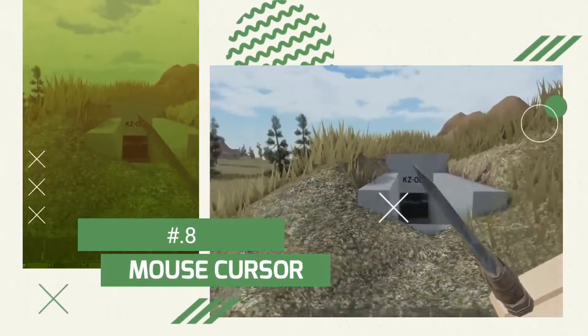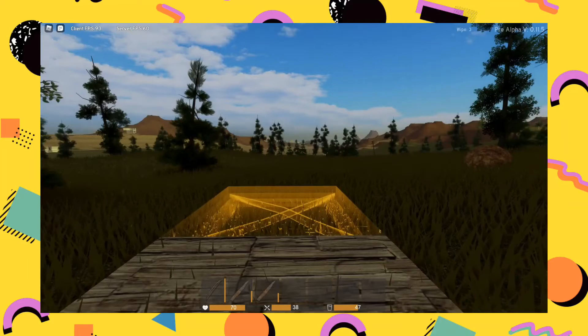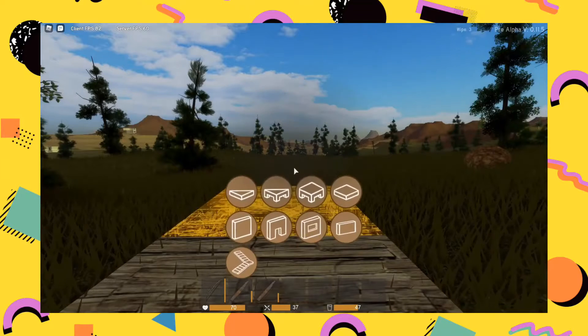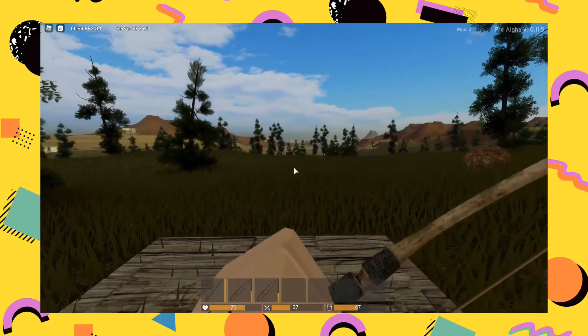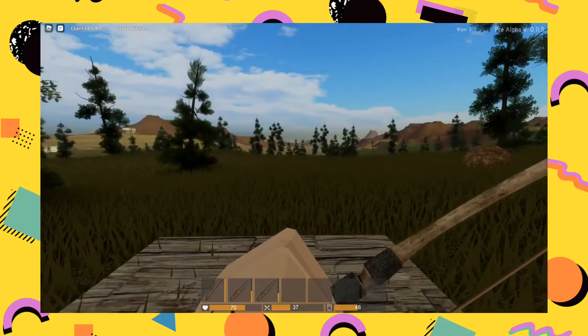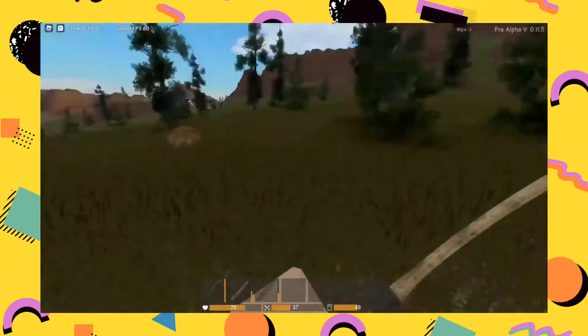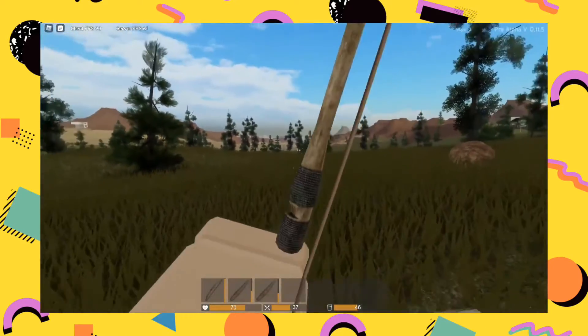Number 8: Mouse Cursor. People normally have a lot of problems with mouse aim and shooting in the direction they really want to. The easy fix is by turning your mouse cursor, which would eventually always end up showing you the right aim. You can do that by simply clicking the letter B on your keyboard.